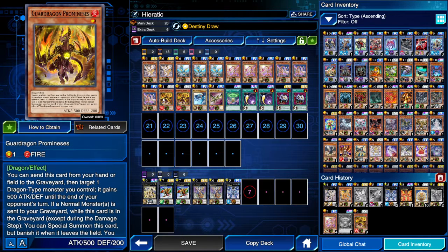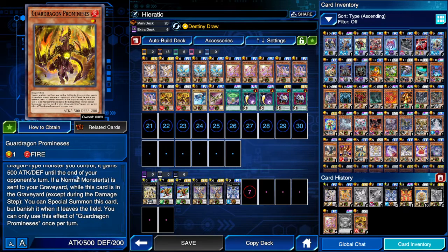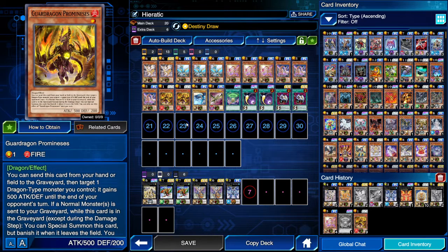Next we have two Guard Dragon Prominences. This card is filler right now because I don't have the two other convocations. But if a normal monster is sent to my graveyard, I get to special summon this card, so it's good just as a defensive wall.